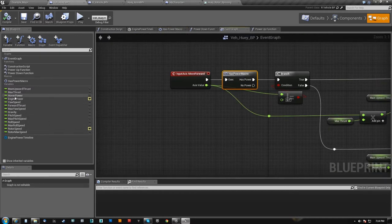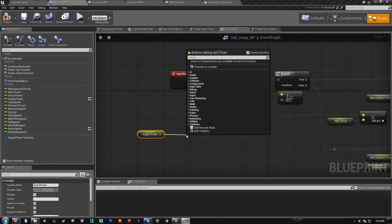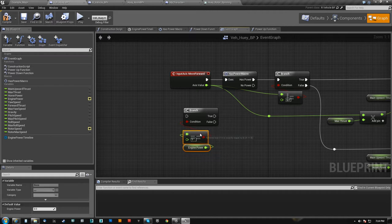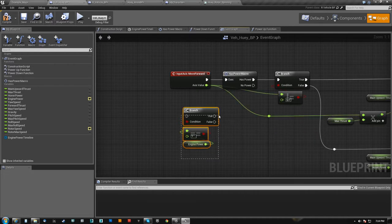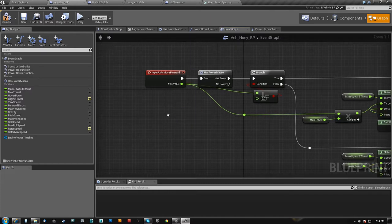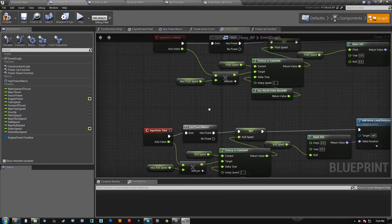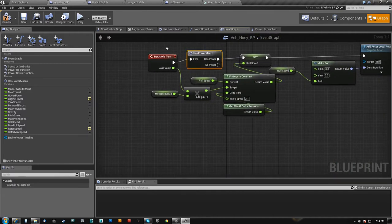So instead of me saying engine power nearly equal or equal 1, going to a branch and having the branch come out true and false every single time or copy and pasting it — because I can only do something if my engine power is 1, I've got to get this, check if it's 1, run a branch, fire out true and false — I just took all that and because I was going to use it everywhere, I wrapped it in the macro.